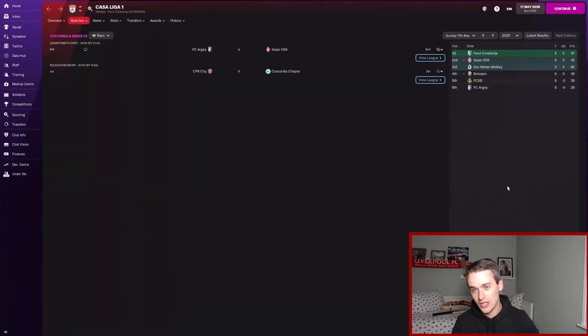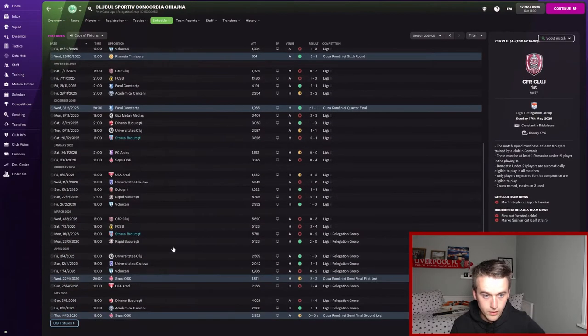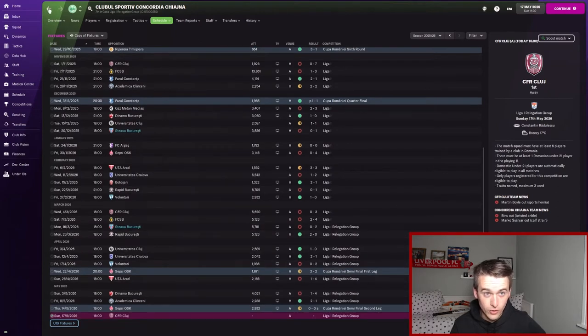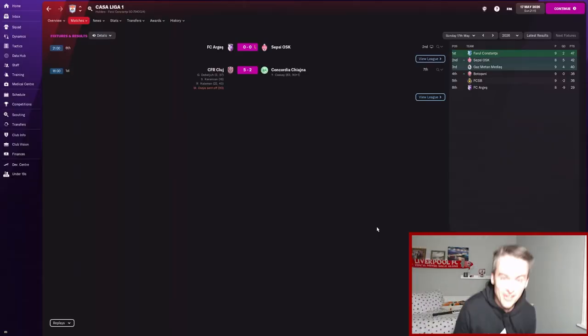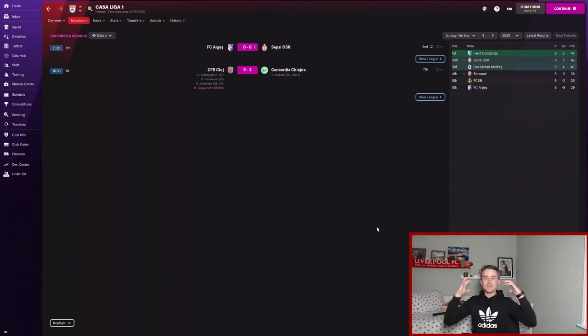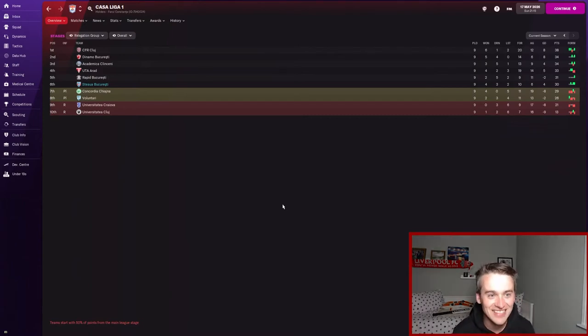It's time to find out what happens. Cluj are at home against Concordia Chiazina. I need a Cluj win — a draw isn't enough for us given our head-to-head record against Concordia this season. Cluj have done it! They absolutely battered Concordia Chiazina 5-2. We're safe! No need for a playoff for Stau Bucharest — sixth place in the relegation group stage. Concordia Chiazina fell all the way from fifth to seventh in the final game of the season and will face one of the playoff finishers from Casa Liga 2.